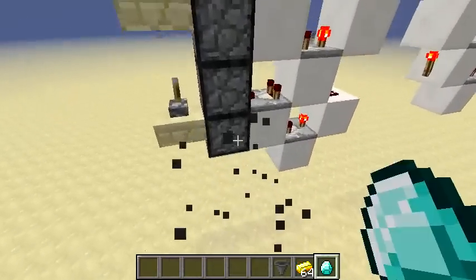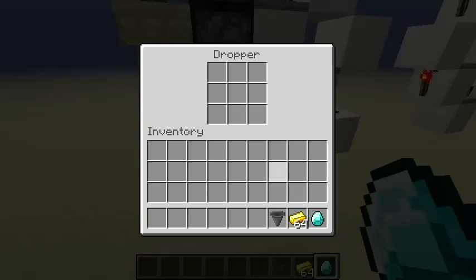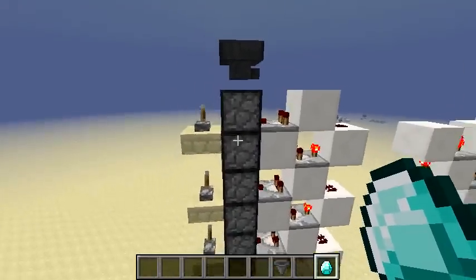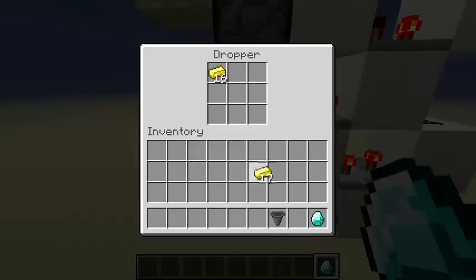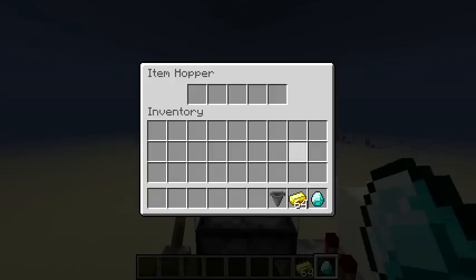Now without the hopper it works perfectly fine. With a stack of items, what's cool about this is it's completely silent until it's nearly finished — only at the beginning will it make a bit of sound. At the end it makes some noise and then it's done.